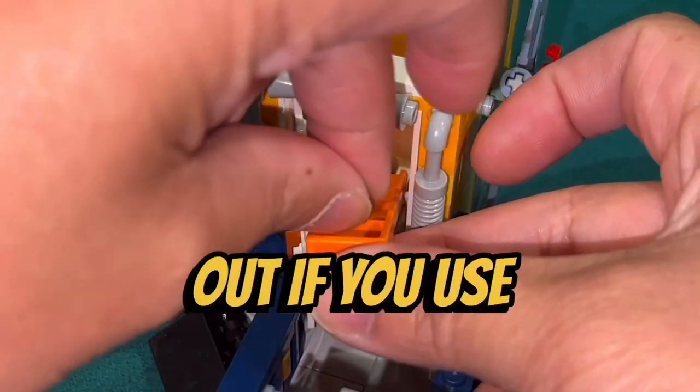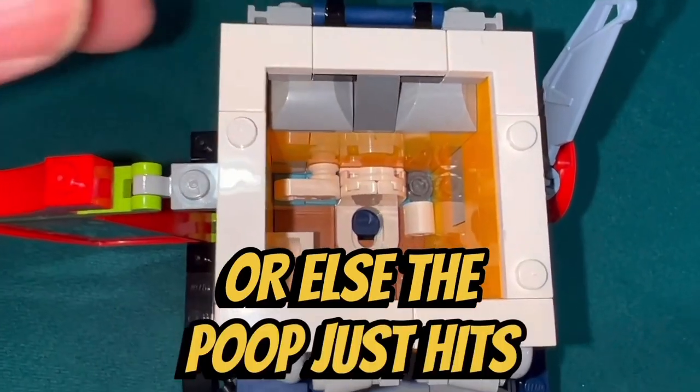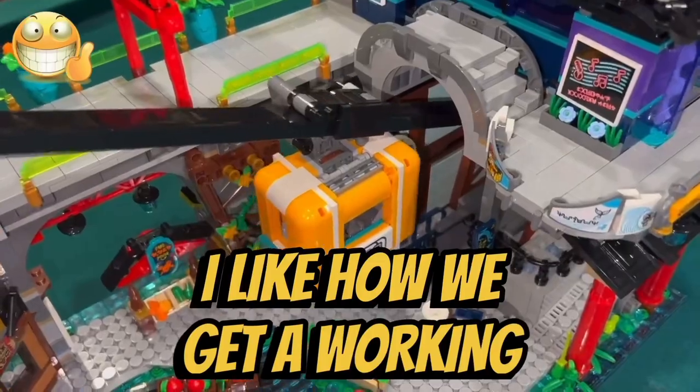However, I did figure out that if you use the brick separator as a ramp, you can easily aim the poop into the toilet bowl — otherwise the poop just hits the floor.